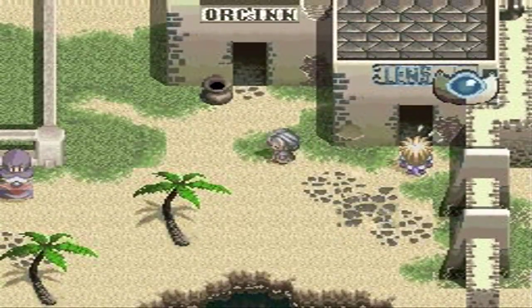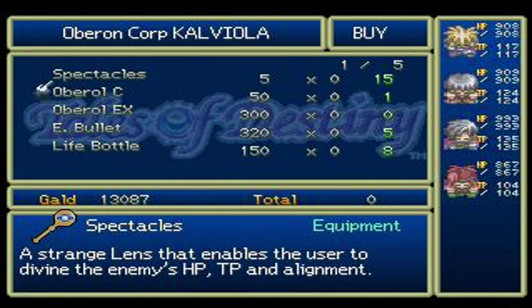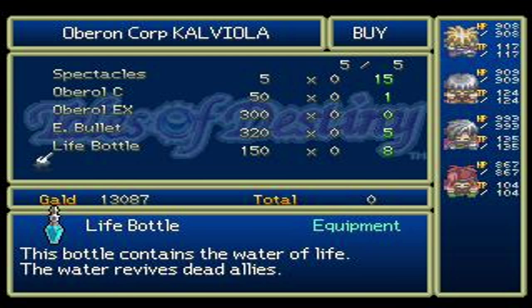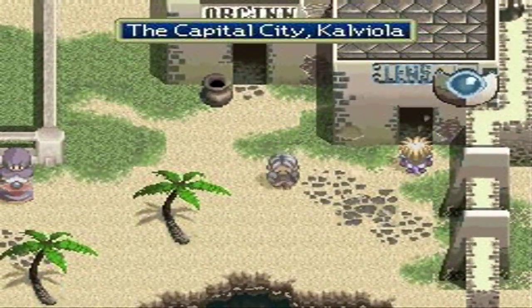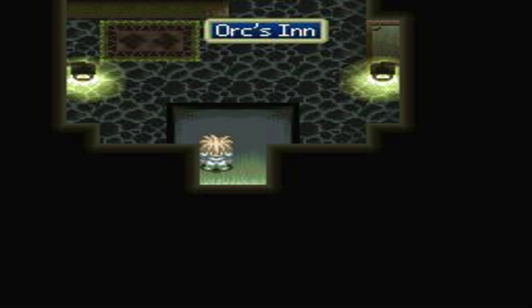Oh right, we have the Lens shop here — the Oberon Corporation shop. They got some new stuff. Yes, they sell Oberon EX, which will restore 65% of your maximum HP. Very nice. But yeah, we are going to sneak into the holy temple. That sounds bad but we are doing it for good — that makes everything better. Just like when we snuck into the royal castle back in Fantasia. We almost lost our heads back then, but I guess it's not going to be that bad this time. Let's hope.